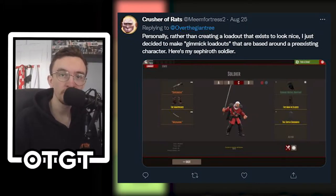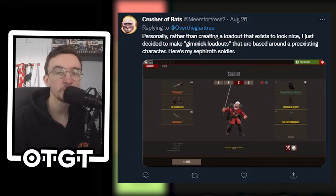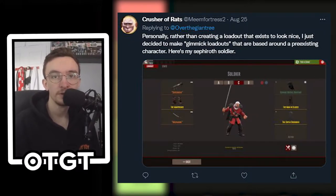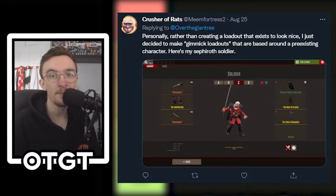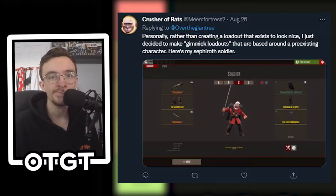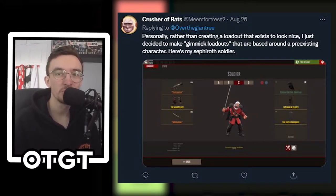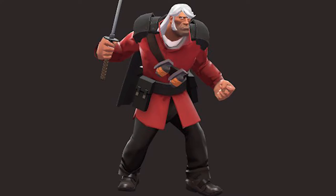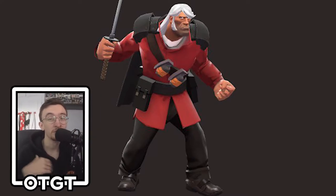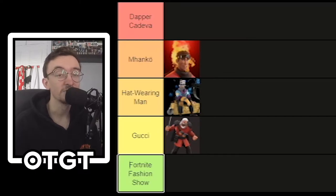Moving on to Crusher of Rats, they said personally rather than creating a loadout to look nice they decided to make gimmick loadouts based around pre-existing characters — essentially cosplay in TF2. They've created Sephiroth from Final Fantasy and yeah, they've done a good job — it does look like Sephiroth. Very nice use of the Batman cape there. However if we're ranking it as just a loadout, it doesn't look the greatest. The chest area is very empty because of the trouser cosmetic and cape combo. That is going in Gucci tier — it does look like Sephiroth, you achieved what you set out to do, but personally I'm not a fan.